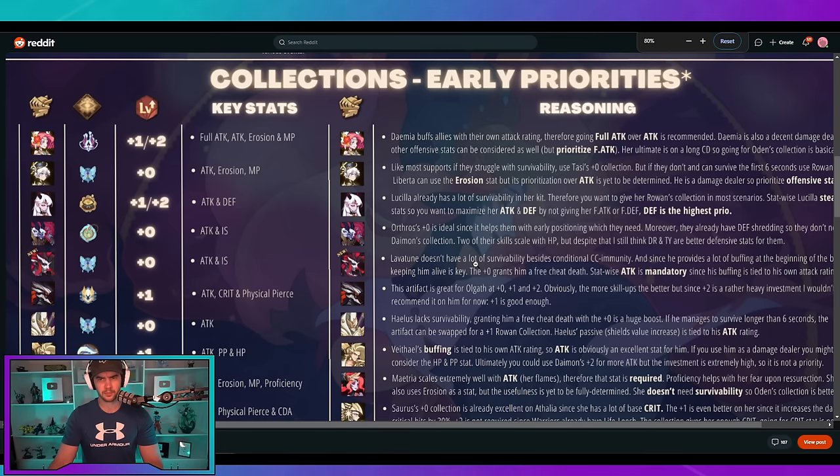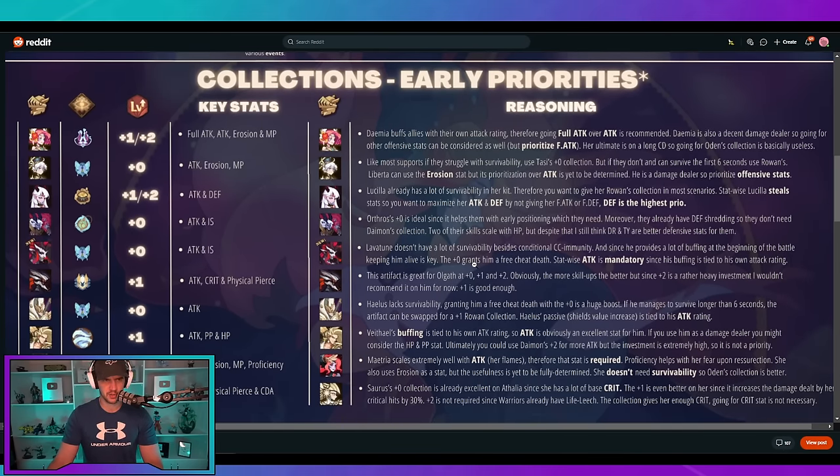This is Rakuday's early impressions of collections. You can see this one is very visually well-rounded out, and it does not include only Hypergens — this is just some of the top tier units. Literally you just look at it and go: which one do I want? Plus one or plus two — we're good. Full attack, attack, erosion. I don't need to explain this because you can just look and go, okay, that's what I need. And then the good thing is looking at the investment needed — it's so hard to get those plus threes, but you can probably get better stats on a plus zero, so some of these characters that are cool with a plus zero let you stack better stats.